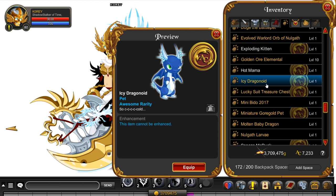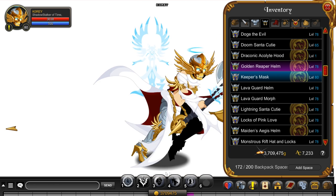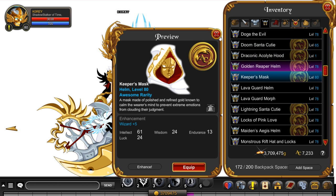The Icy Dragonoid is a very cute pet — when you move it has a flying animation like all the other dragonoids. I'd highly recommend picking this up if you have a membership. Next up is the Keeper's Mask. On the wiki there is a helmet that looks exactly like it called the Keeper's Hood — I'm not sure if that's the same item or a bug. I only got the Keeper's Mask after farming quite a bit, getting every other item first.